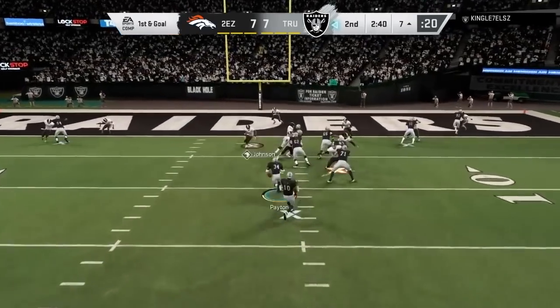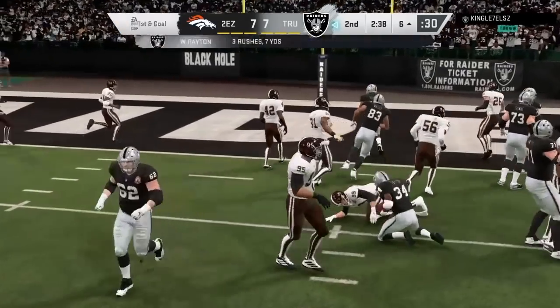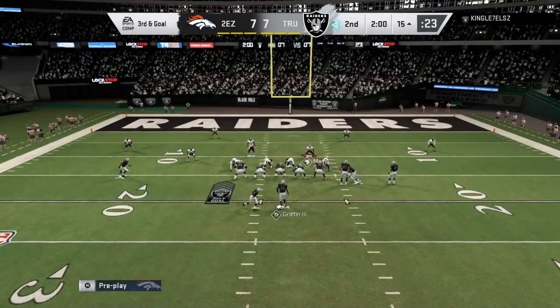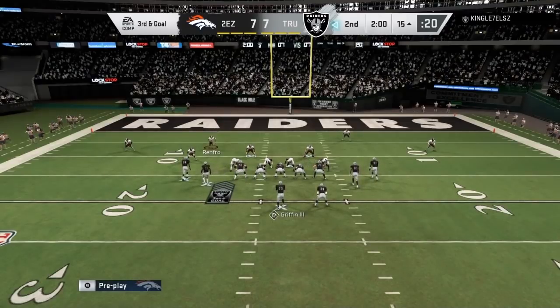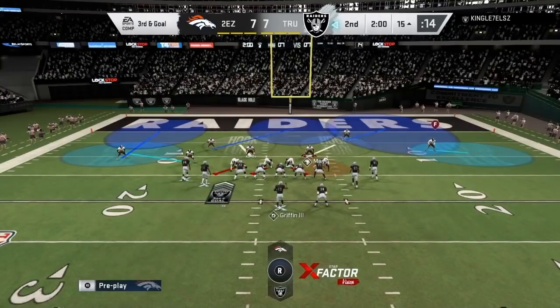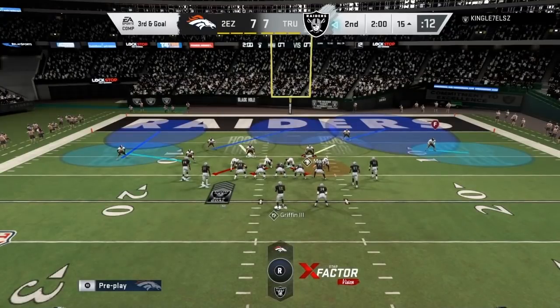He runs it and gets the first down, so he's like, all right, I'm going to run it again. We hit him this time — Calvin Johnson blows him up. I honestly wanted a fumble but we didn't get that. I knew he was going to audible, that's why I didn't come out on something else. He's going to throw one of those — just watch EA cheating right here, because that just doesn't make any sense.